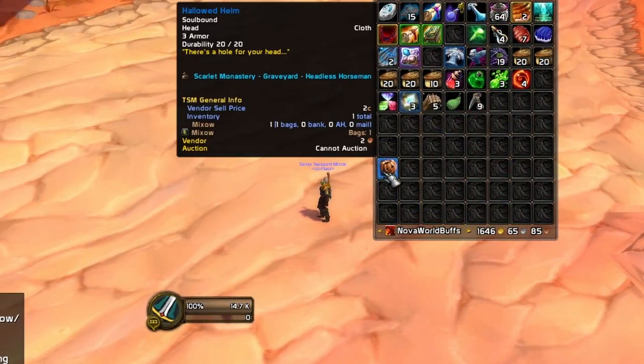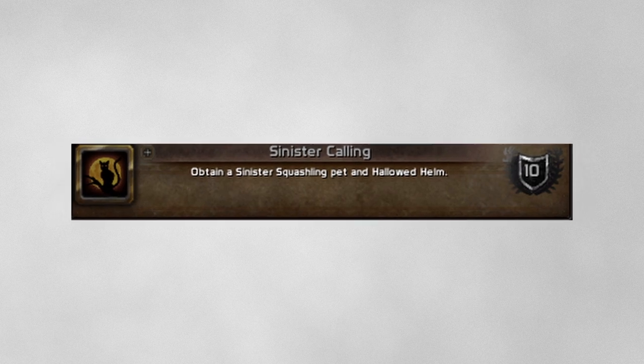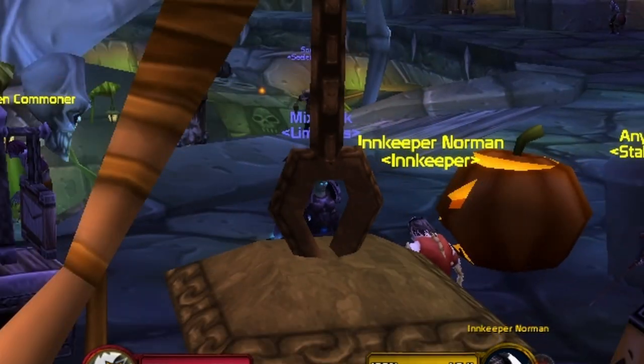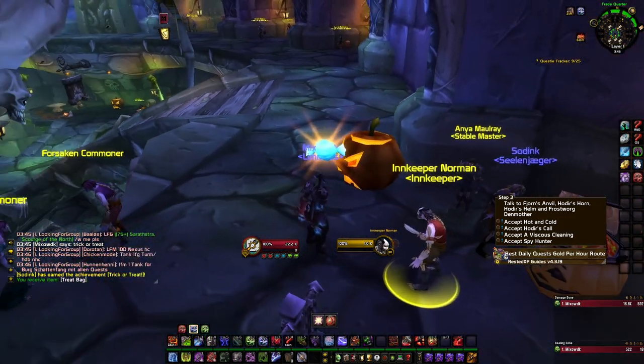The next one is Sinister Calling: obtain a Sinister Squashling pet during Hallow's End. Those can be obtained from the innkeeper's sack or from the Horseman himself. Really important here — your Hallow's End loot from TBC doesn't count, so you have to get a new one.